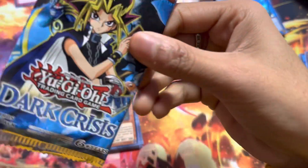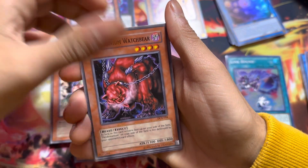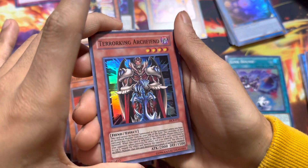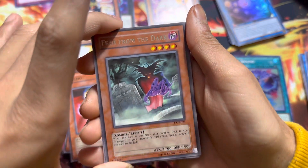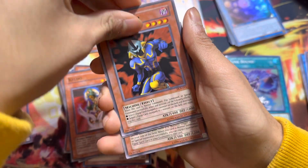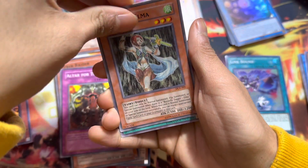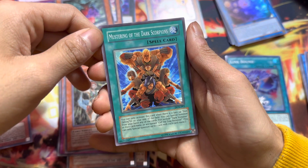And then to end it we have — what the hell is this? Dark Crisis. I feel like this is an original set. Iron. Terror. King. Orange Fiend. Hollow. That's pretty cool. We got Fear from the Dark — that's a Rare. Cyber Raider — that's pretty cool, it's stuck to another card. Alt from Tribute. Cardi and Elma. And to end it off, we got Mustering of the Dark Scorpions — that's pretty cool.